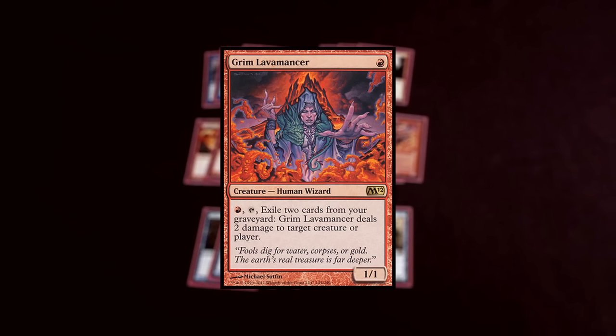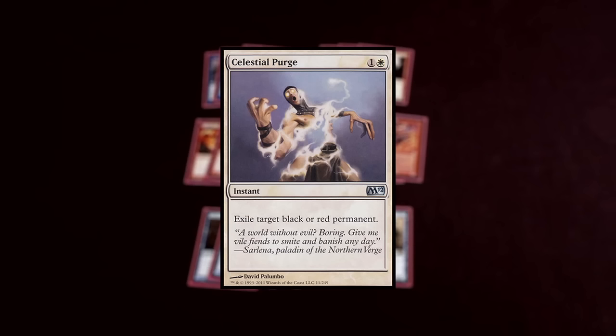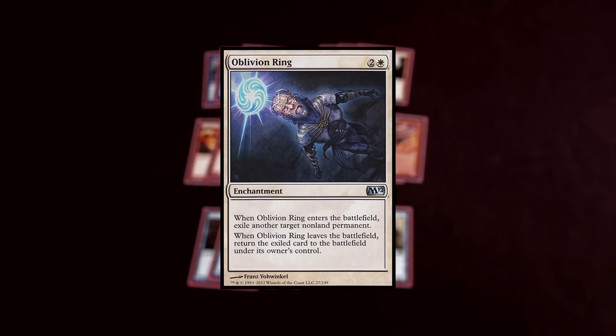Some of the creatures that accommodate Delver are Stromkirk Noble — 3 copies main deck — Grim Lavamancer, 3 copies main deck, and Chandra's Phoenix, 3 copies main deck. Chandra's Phoenix is a 2/2 flyer with haste. It gives you a recurring threat. If a deck doesn't play Celestial Purge or O-Ring, you're eventually going to get her back, because that's what the burn is there for — to trigger Chandra's and also give the deck reach and removal.